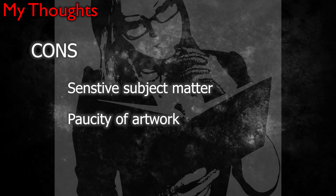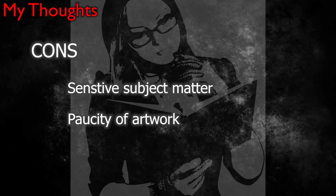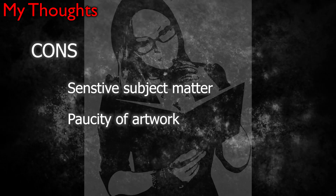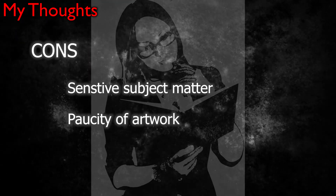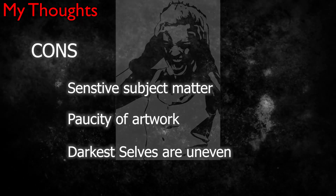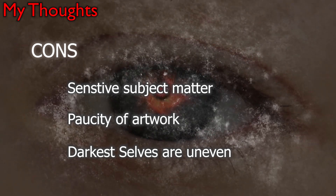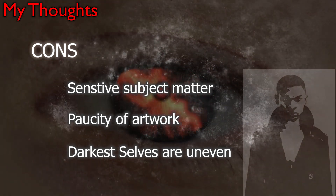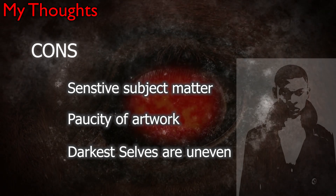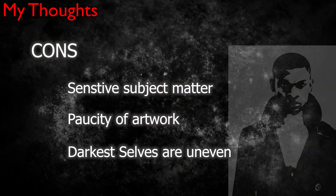Lack of art: the writing and game design in Monster Hearts is just so good that it seems like a travesty that it isn't a full color book with provocative gothic illustrations on every page. Darkest selves are uneven: when worst comes to worst in a scene, a character reverts to their darkest self. For a skin like the werewolf, this means straight-up transforming into a werewolf, possibly right in the middle of class, and that's awesome. But a number of the skins have darkest self descriptions that are more slow burn and long-term behavioral changes — it would have been nice to see punchy, dramatic transformations for all the skins.